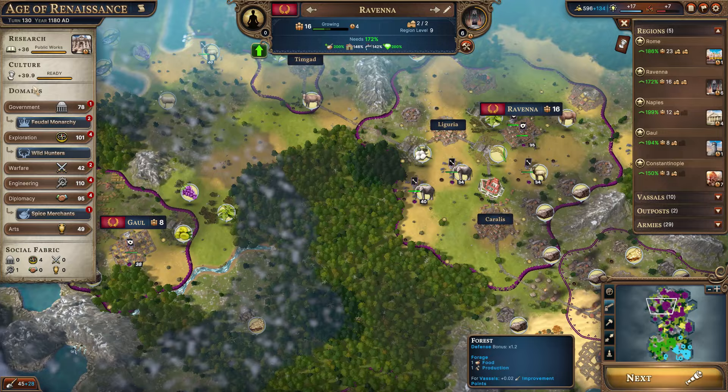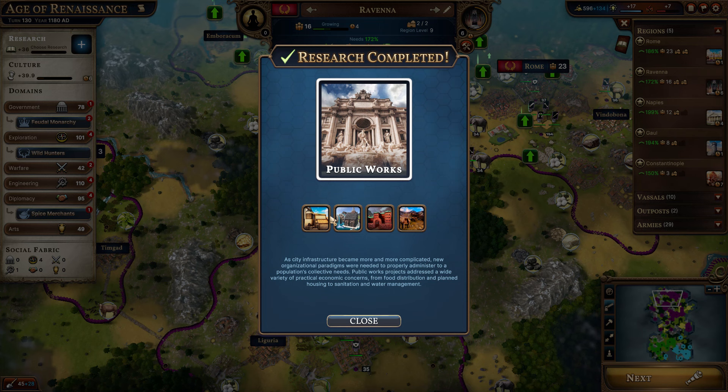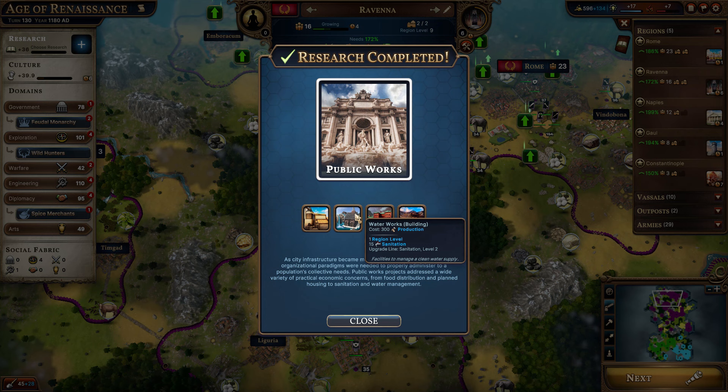I think it would be better to go ahead and get the Eureka — just move through these techs a little bit faster. Just make sure we're keeping our lead; we're still pretty well ahead of the AI here. It's nice to get that lifting tower — that's three improvement points, and that's something we've been very short on in this playthrough, much more than I usually am.